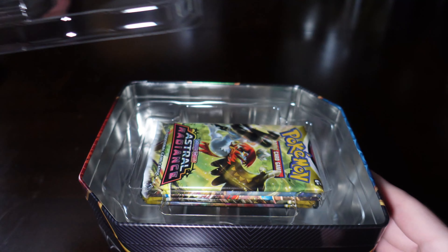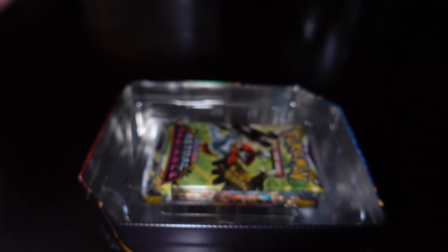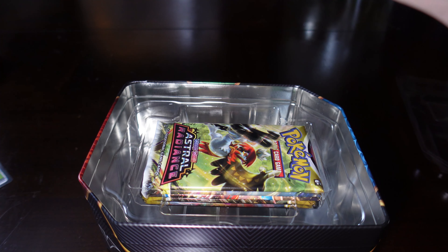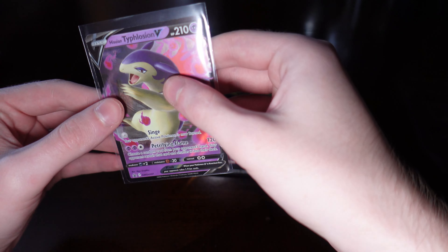As customary with a tin, it comes with a card that is already V-rated. I know I'm very inexperienced with this kind of stuff, but there's a first time for everything. There's a code as well, but I want to look at this Typhlosion and I don't want to ruin it — I don't want to bend it and decrease the value of the card. Let me position it on the camera so you can see.